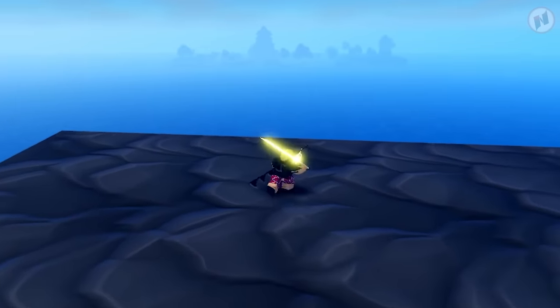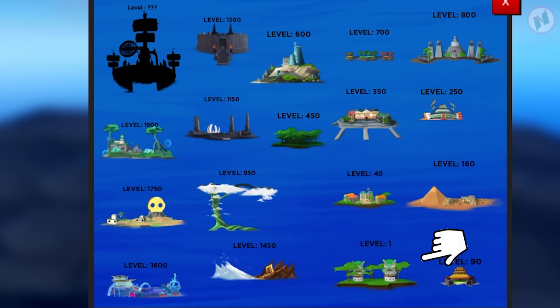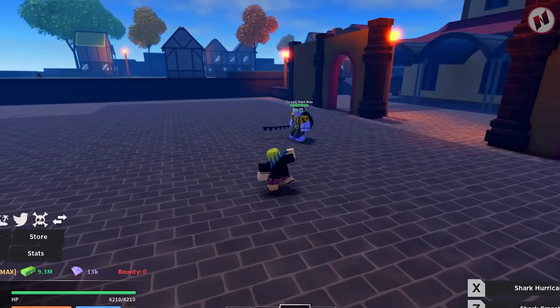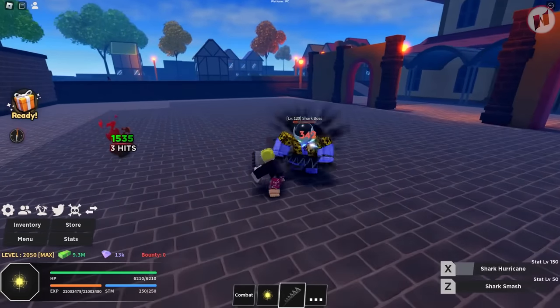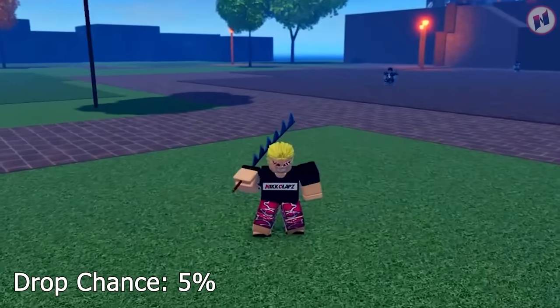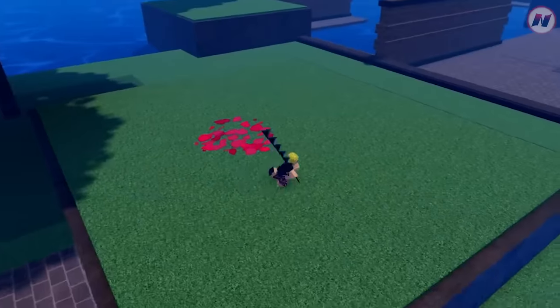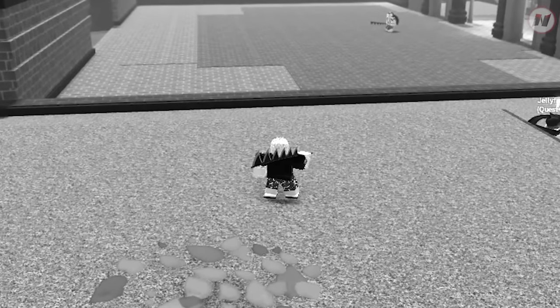I totally forgot the name of that island. To make your lives easier, just pull up the map. So I'm currently located at this island right here, and you have to go just right here. Once you're here, you just have to defeat Arlo — he's got the Shark Sword just like mine. You have a 5% chance of obtaining the Shark Sword once you beat Arlo.